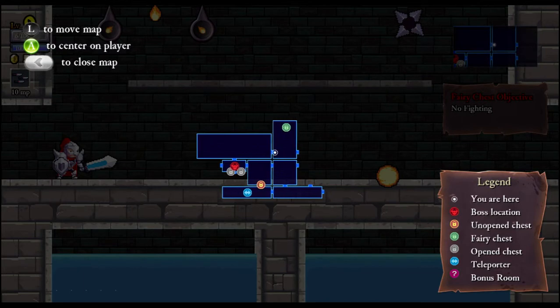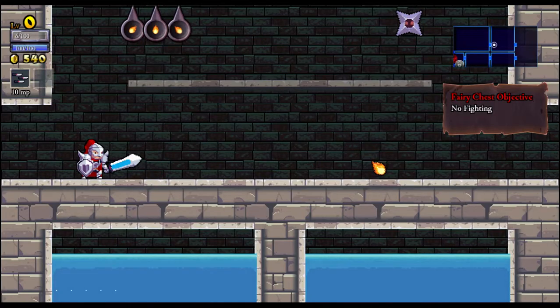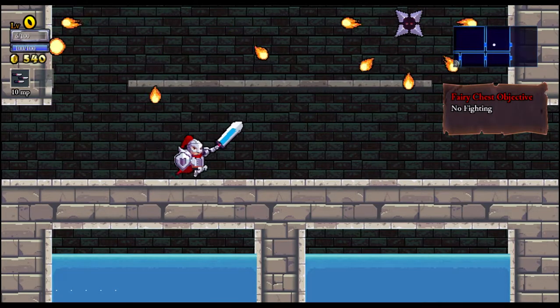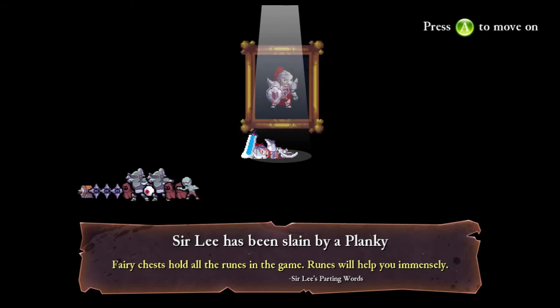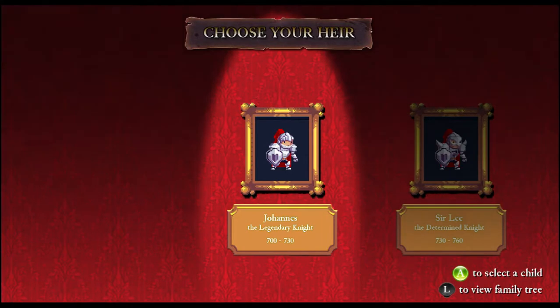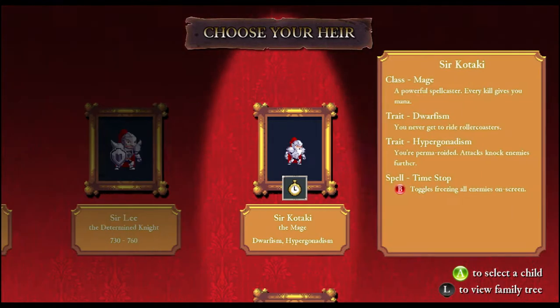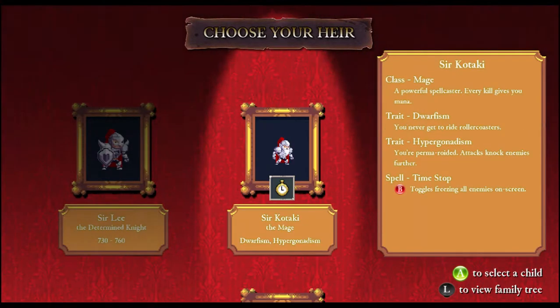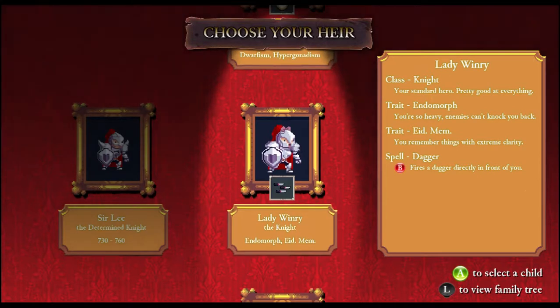This is a special room. Let me check the map — I'm in the top right corner of the map. On the right side of the screen you can see the legend showing what the items are. To get that chest we were not allowed to fight anyone, but I died. This is the tutorial guy — I skipped the tutorial — and this was the hero we just used, and these are the heirs to this hero.